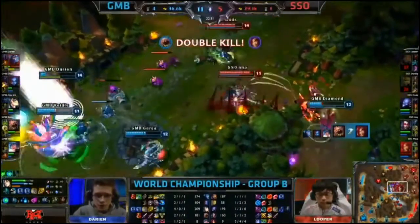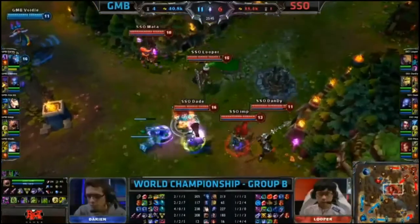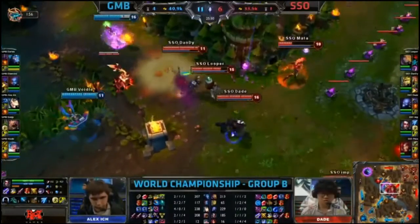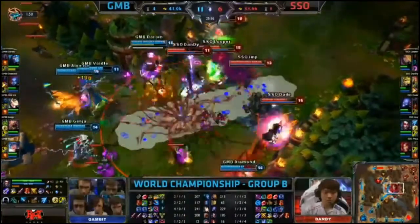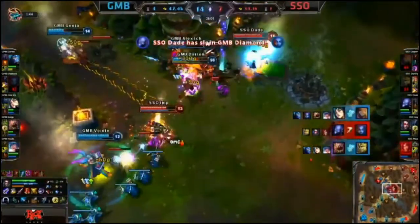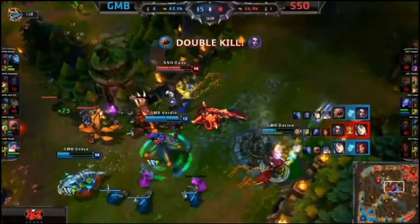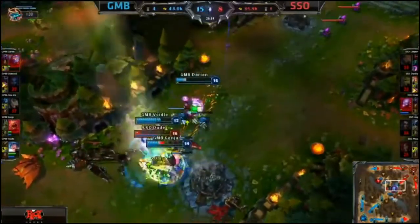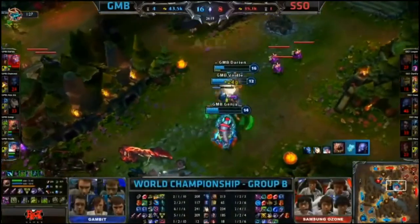It's now Imp and Dane trying to save this fight. Diamond comes around the side, Imp still charging down onto him — is he able to get him? Yes. But do they dare start it off at this point? There is the burst coming down on towards Mata. San United getting involved. They're managing to force them away, then they go for the fight. Crescendo comes through. Darien knocked up by the Strangle Thorns as Looper gets involved. But look at Ozone — they're being taken down one by one. Imp got into the middle of them, they need to lock him out. He will be finished off — it's Genja that picks that one up. It's a 4-for-2. Dane tries to escape, gets caught — flashes towards Genja but goes down. It's a triple kill and it aces.